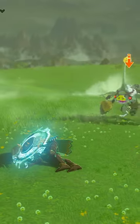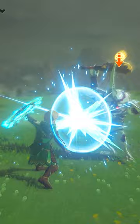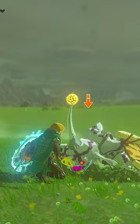And lastly, the shield guard stat affects how much durability damage your shield takes when blocking an attack. So if your shield guard stat is lower than the enemy's damage, your shield will break a lot faster when blocking their attacks.